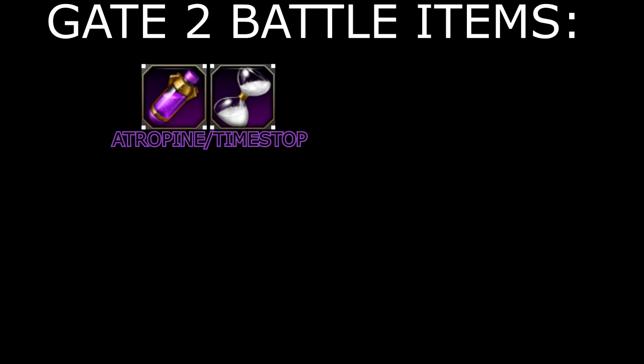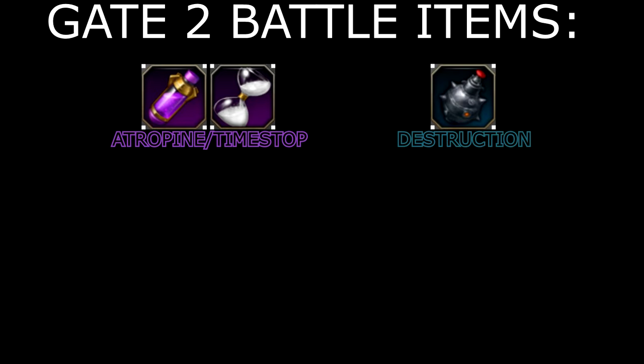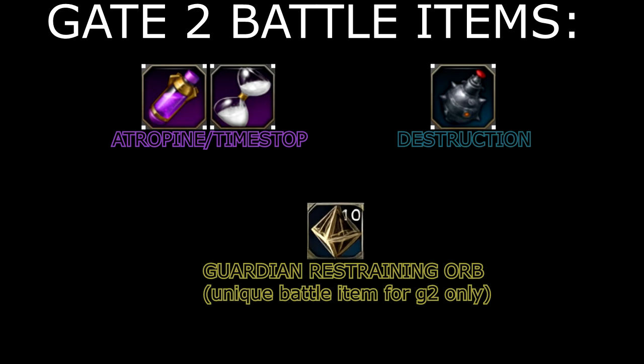For Gate 2 you want to bring the following battle items: Atropine or Time Stop, Destruction Bomb, and Guardian Restraining Orb. The Guardian Restraining Orb can be obtained right outside the battle workshop station for Gate 2 and is a unique battle item that can only be used in Gate 2.